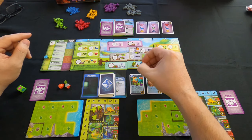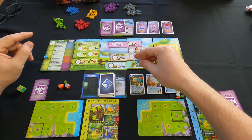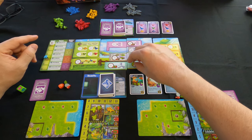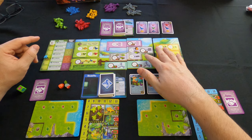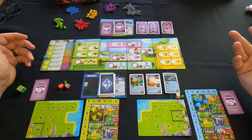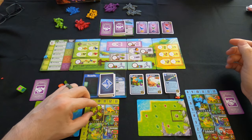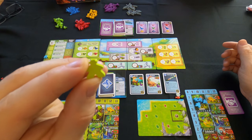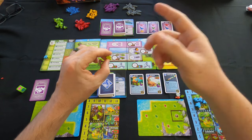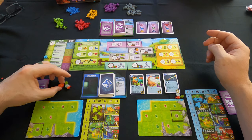If you have a rancher on a spot and your opponent wants to use it, they have to beat the number of ranchers you have there by one. So if green puts one here, blue would have to put two on that spot to use it. Unlike many worker placement games, this game allows you to move into occupied spots — but you must beat the number already there. The lead ranger counts for two, so if you place a lead ranger, the opponent must place three.